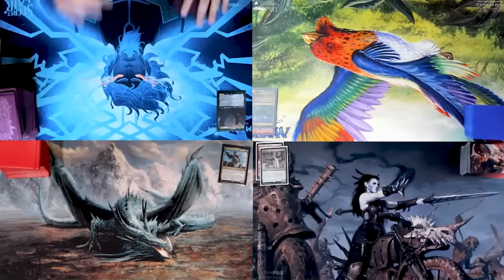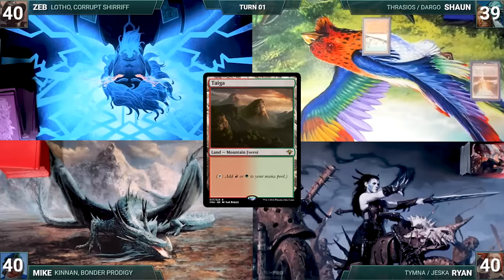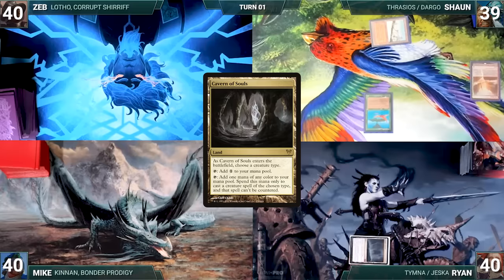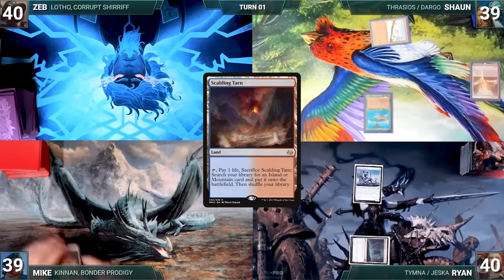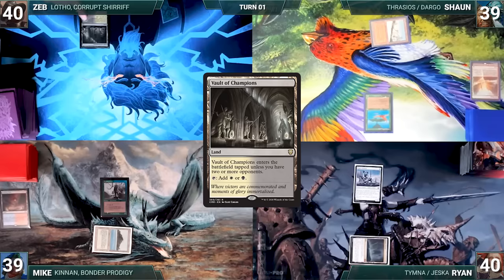Sean watched the most episodes of Paw Patrol and gets to start us off. Sean draws a card for turn and plays an Arid Mesa, cracks it, pays a life, and fetches up a Taiga. He casts Birds of Paradise and passes. Ryan draws and plays a Cavern of Souls, naming Human. He casts Esper Sentinel and passes to Mike. Mike draws and plays a Scalding Tarn, cracks it, pays a life, fetches up a Tropical Island, casts Finehorn Elves, and ships the turn. Zeb draws, plays a Vault of Champions, and passes.